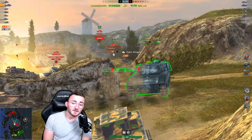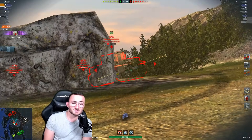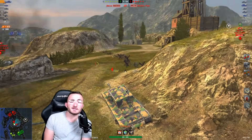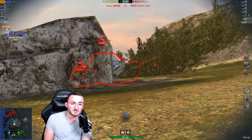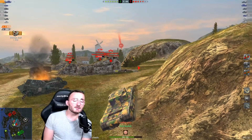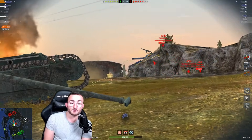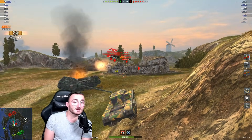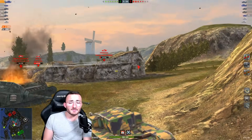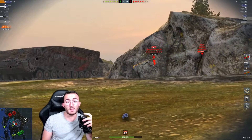The DPM is incredible — one minute into the game and we already did 1.4k damage, firing continuously boom boom boom. We already nearly killed the Tiger, and there's also a P43 wanting to peek. Every time one of them peeks, we destroy them using our precious DPM. This is the main characteristic of the Churchill Gun Carrier — now that it's been buffed, it's an incredible tank especially for its DPM.